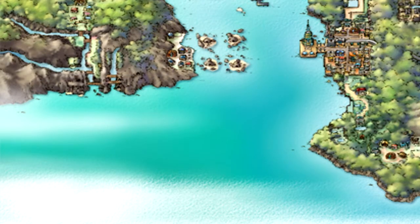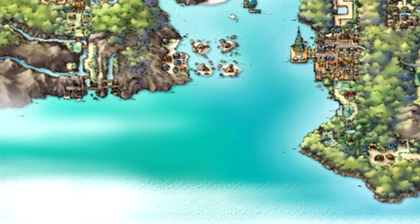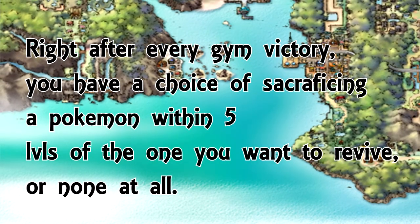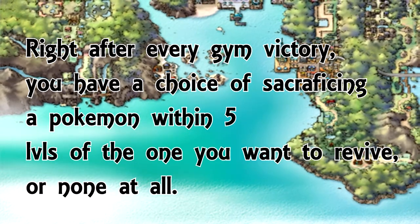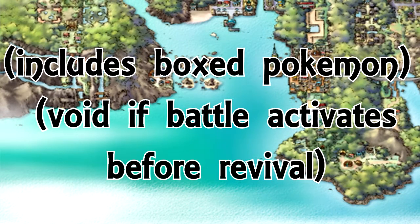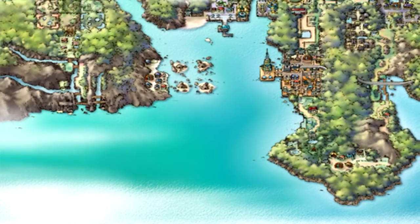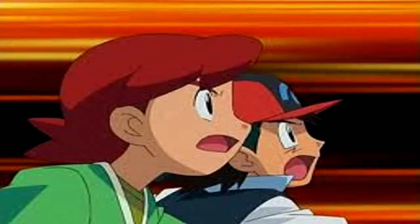Here's our fourth rule, and this one is very important. Right after every gym victory, you have a choice of sacrificing a pokemon within five levels of the one you want to revive, or none at all. This includes boxed pokemon, and it's void if you run into any pokemon battles after that gym battle. After you beat a gym leader, you want to run straight to the pokemon center.